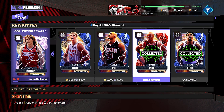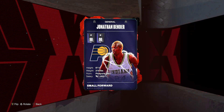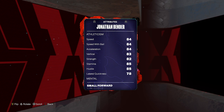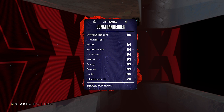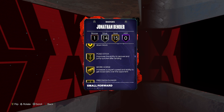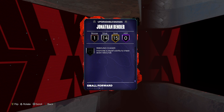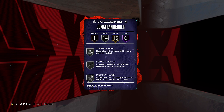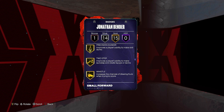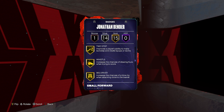Coming in at my number 5, we're going to plug in Jonathan Bender — 6'11", 219 pounds, 86 three-ball, 85 driving dunk, decent ball handle, and defensively very decent. Stat-wise, they're not great — reminds me of a slightly worse Rui Hachimura. But the big thing here is the card is 6'11" at the small forward position, so his height is absolutely elite. Badge-wise really solid, 30 base badges. The one badge I wish he had is the Interceptor badge — he's 6'11" and will be playing passing lanes, but he has no Interceptor. Still, he's a card I'm pretty high on for his specific price, even over Harold Miner.